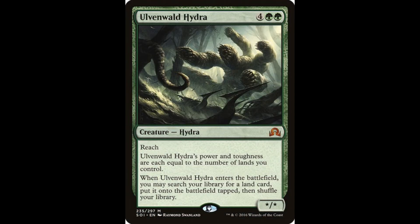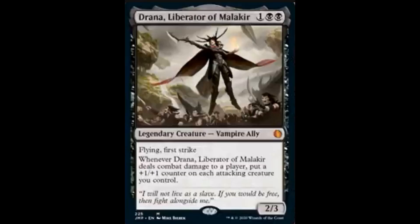Unveiled Hydra: 4 and 2 green, first mythic, has reach. Its power and toughness are equal to the number of lands you control. When it enters the battlefield, you may search your library for a land card, put it onto the battlefield tapped, then shuffle your library. Drana, Liberator of Malakir: 1 and 2 black, it's a 2/3 with flying and first strike. Whenever it deals combat damage to a player, put a +1/+1 counter on each attacking creature you control.